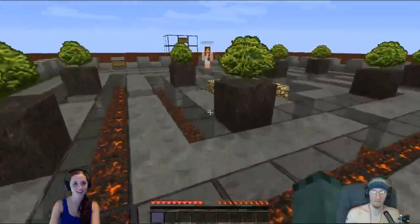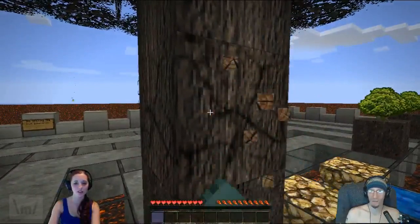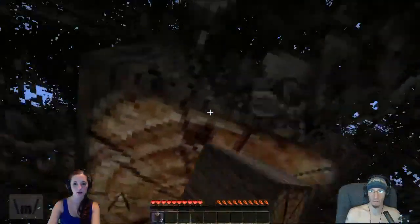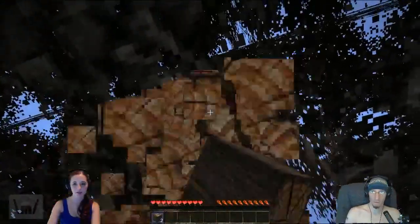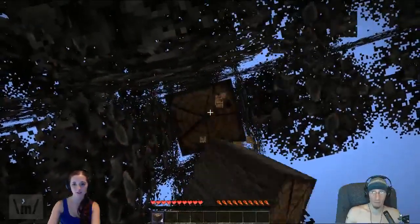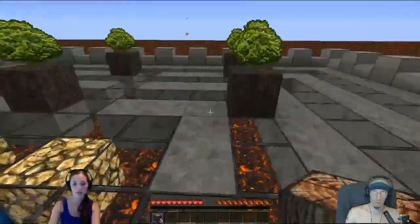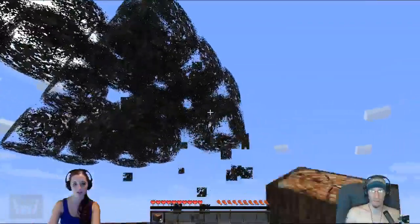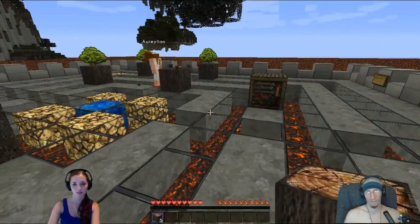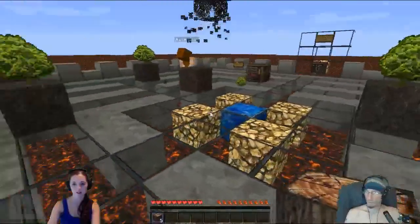Oh, we have a tree! Should we chop the leaves down for apples and stuff? Yeah, I mean — okay, I'll hit them. We also have to make sure the saplings fall too because we're going to need them. If I punch the leaves, the saplings will come down, right? The drop rate is so insignificant whether you punch it or let it fall naturally, so it doesn't really matter.